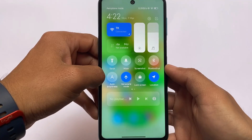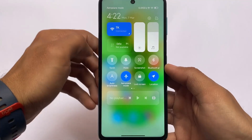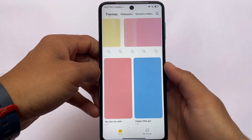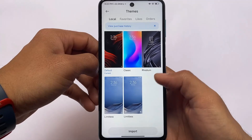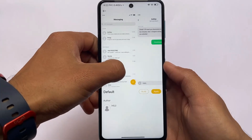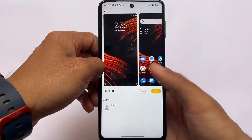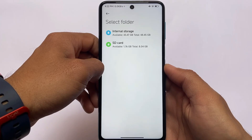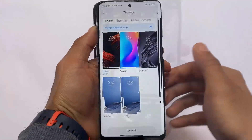Moving on, since this is MIUI 13 stable, the theme store is also included. The theme store has an import option available. The default icons are Poco icons, and the default wallpaper is from Poco. You can import third-party themes if you want. The theme names are in English even though they're from the China build.